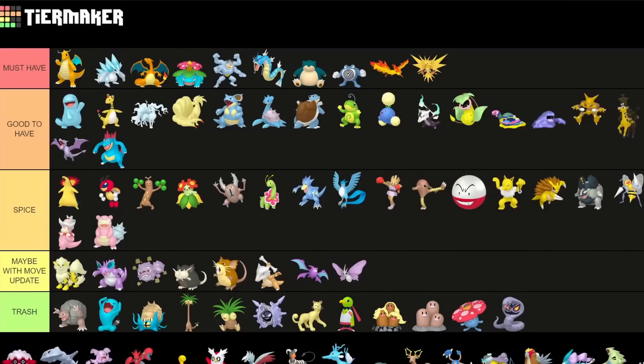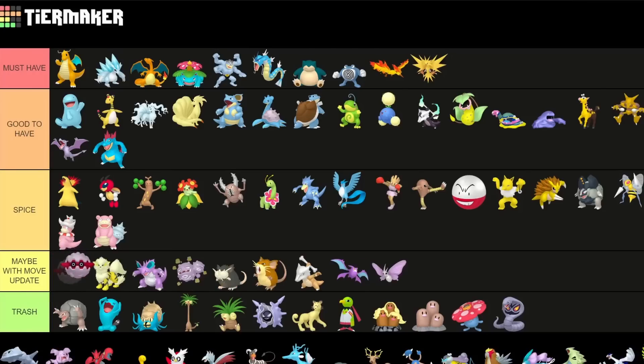Girafarig is good to have in my opinion — really cool Pokemon for Great and Ultra League. Also keep in mind this Pokemon gets another evolution, Farigiraf, which is going to be even better, so you definitely want the Shadow variant. Forretress needs a move update to be decent — it could be decent with one though, so definitely keep it around if you ever get a move update. It has great stats.